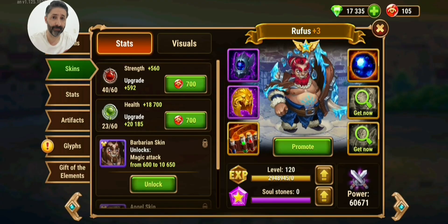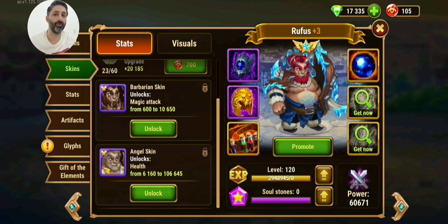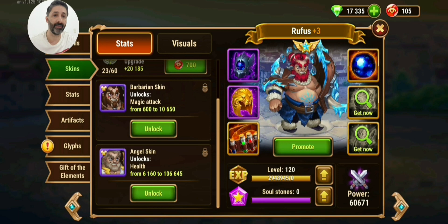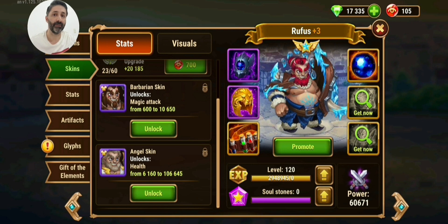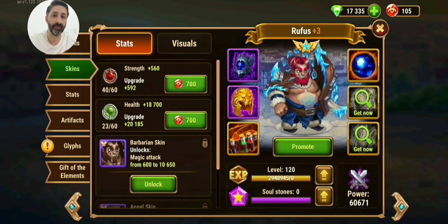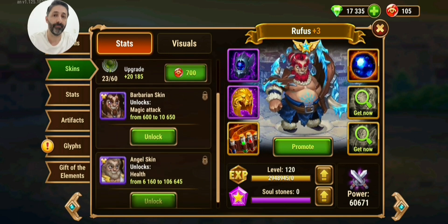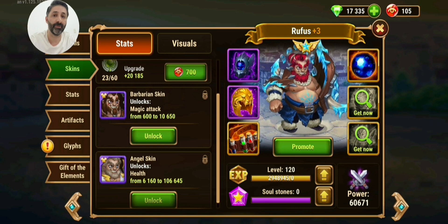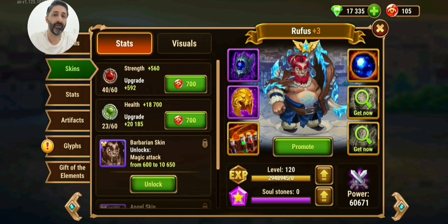For Rufus's skins, I advise leveling up the magic attack skin first if you have it, because Rufus needs a lot of magic attack — the more he has, the stronger his skills and shield become. After that, priority goes to strength and health. He has two health skins, but the default strength skin is easier to level up.